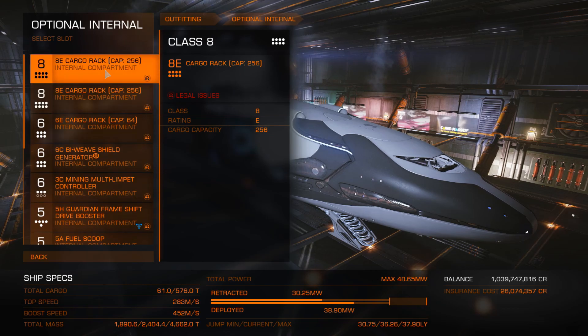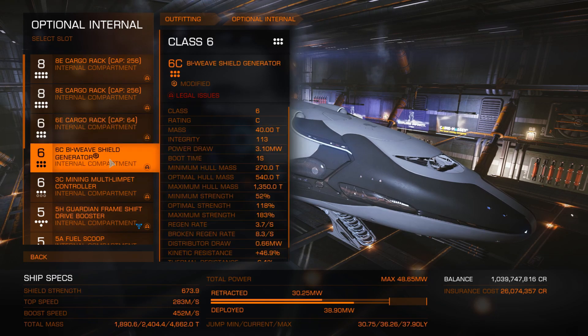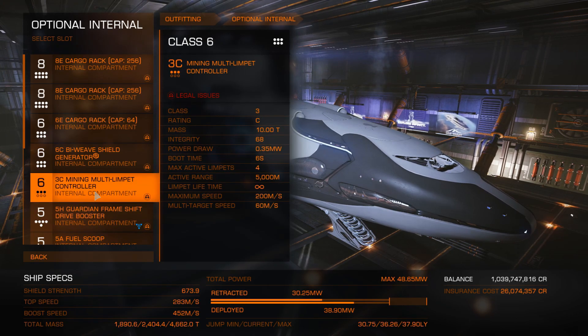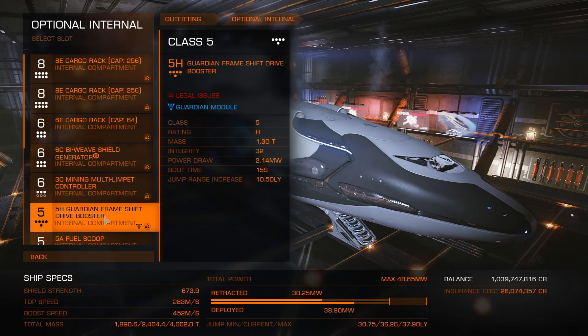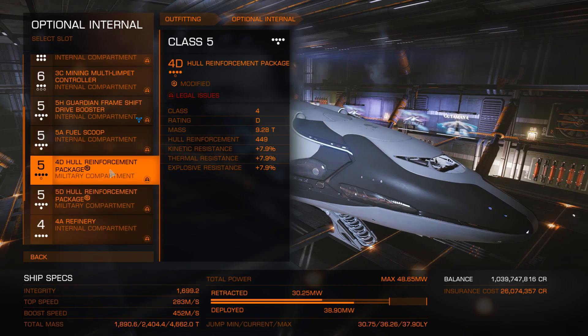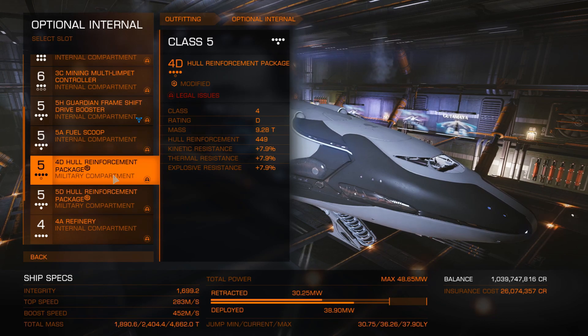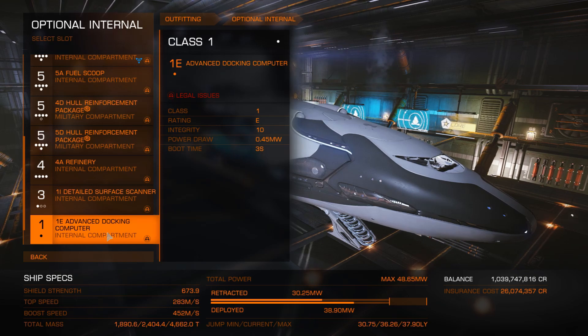Obviously, 256 cargo is at the top. A 6C biweave shield generator. 3C mining multi-limpet controller — this is really handy. 5H Guardian frame shift drive booster. 5A fuel scoop. Go ahead and put a 5 in here rather than a 4 — I didn't have one on hand. That's going to increase your integrity for the refinery and a detailed surface scanner. And if you don't like flying this giant thing through the slot, an advanced docking computer.